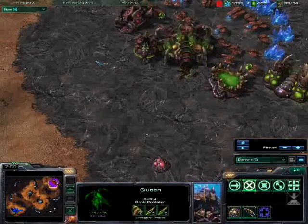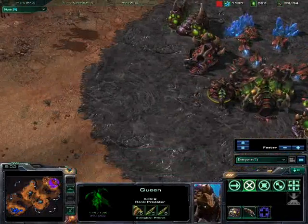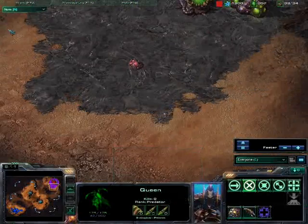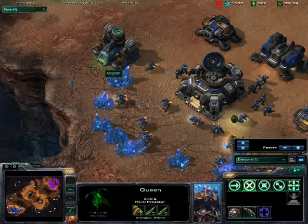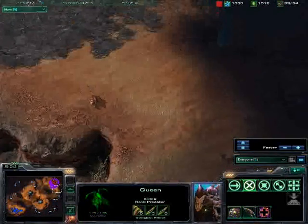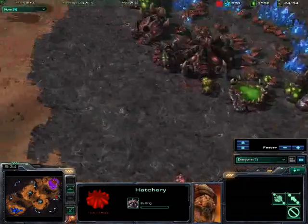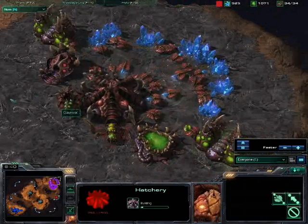This is fatal mistake numero uno — not looking up at resources enough. Fatal mistake numero dos is not looking down at the minimap enough — that's where my eyes should be 80% of the time. I do get noob syndrome, which is to stare solidly at what units you're producing and what those units are doing.